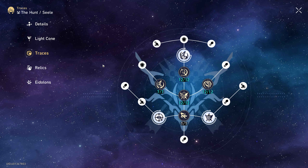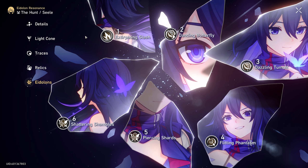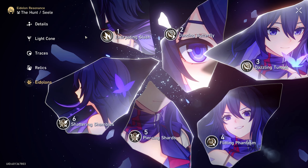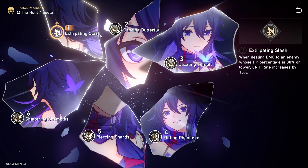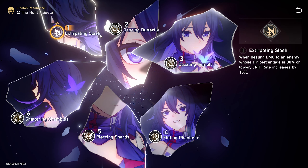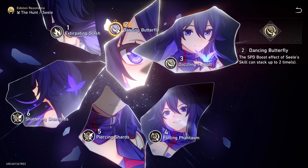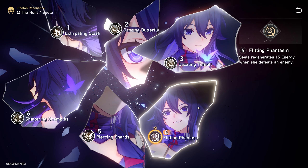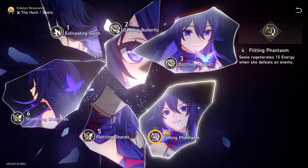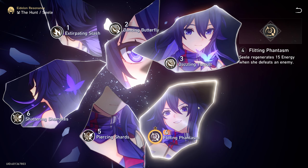The traces are maxed out, and I'm a little jealous because even I don't have them maxed out. Without any eidolons for her I'm not going to get them this high. E6 eidolons do add extra damage, but I think they actually just make her more fun to use. E1 gives her an additional 15% crit rate to anyone below 80% HP, so right now at 75% she'll be at 90% crit rate. E2 gives a speed boost, which is nice for attacking multiple times, and E4 regenerates 15 energy whenever you defeat an enemy — she could technically get up to 45 energy in one turn.